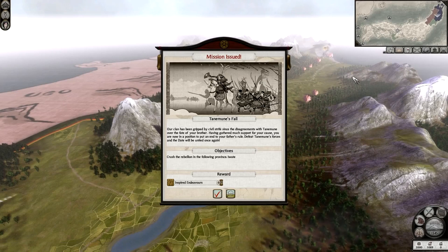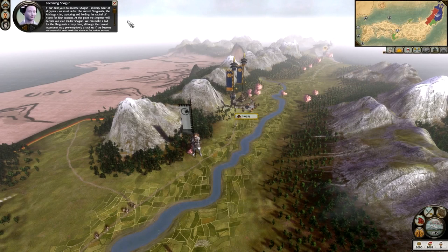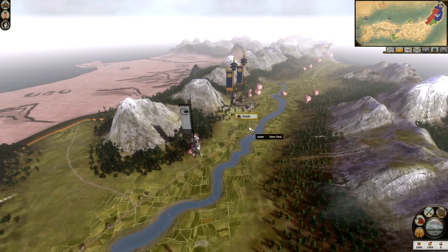Just to quickly recap, most campaigns apart from Rome 2 have an intro video at the start for the faction you pick. Straight away we were greeted by a mission: Tanuune's Fall. Our clan has been gripped by civil strife since the disagreements. Basically it's a rebellion in the following province, which is Iwate. If we put down the rebellion, we get Inspired Endeavours, which gives us plus 25% wealth generated by buildings across all provinces.